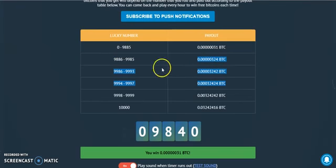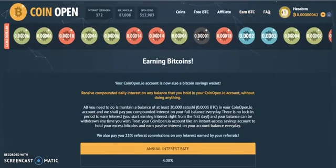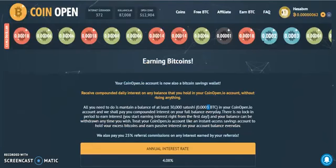The last part is about the Earn BDC section. Let me click on it — you can see you can earn 4.08 percent annual rate if you have a balance over thirty thousand satoshis or if you have deposited some bitcoins on the system.